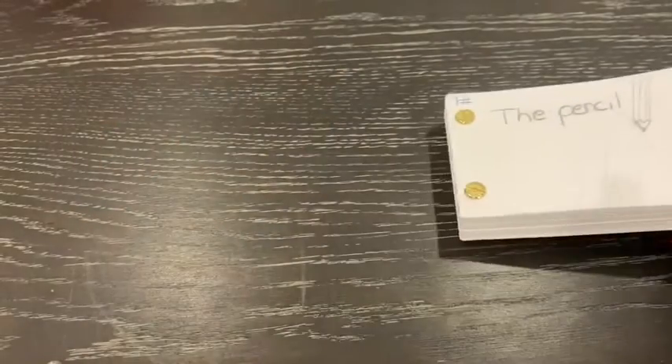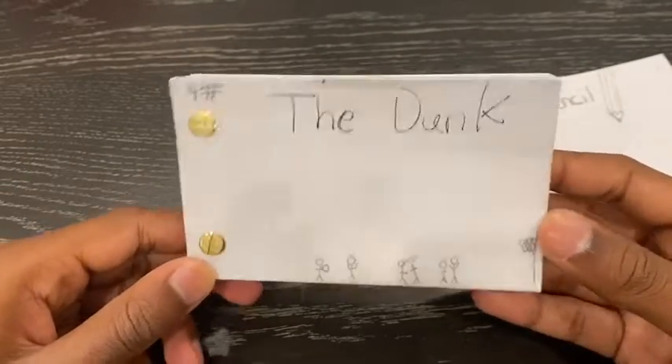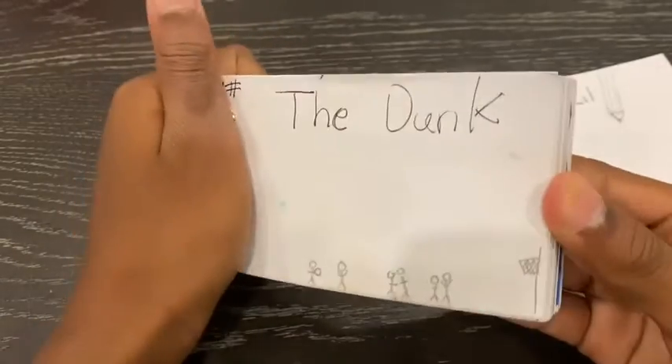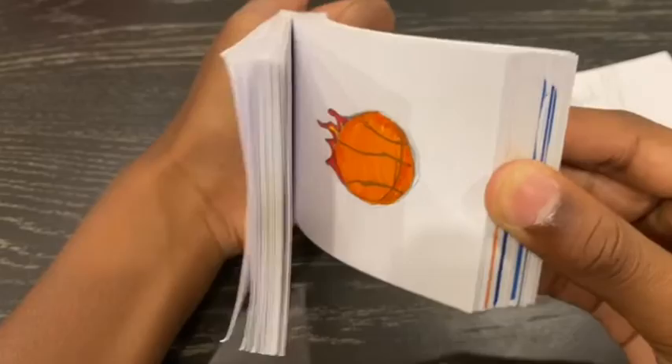Now number four — called 'The Dunk.' It's supposed to be a basketball game, and this one actually has a little bit of color in it. It features orange versus blue teams, with the ball being thrown in the air and starting to flame.